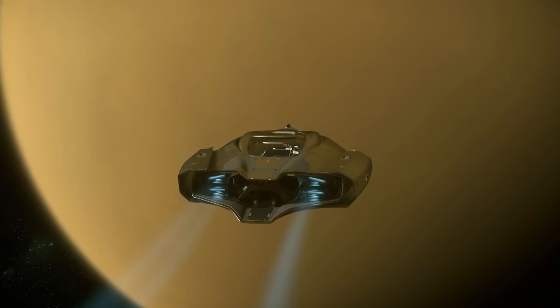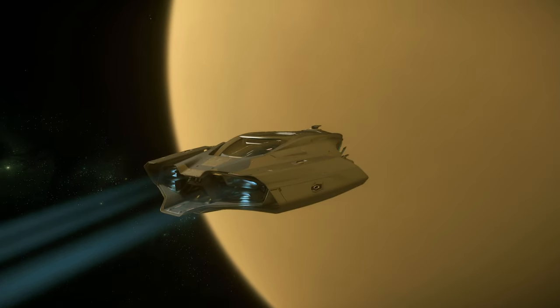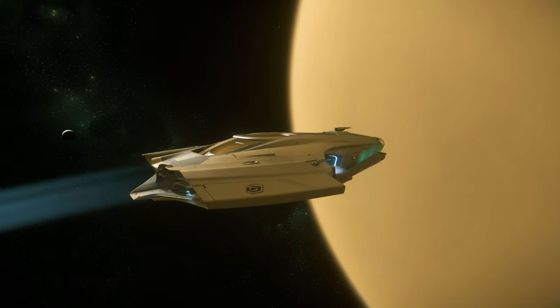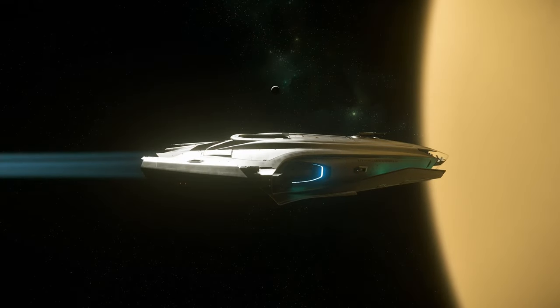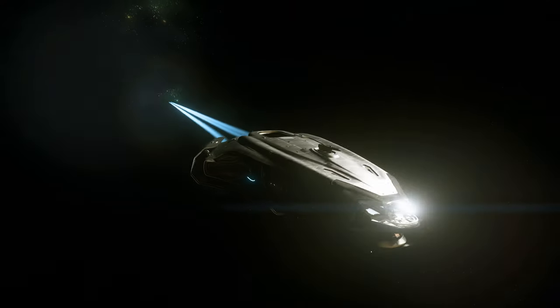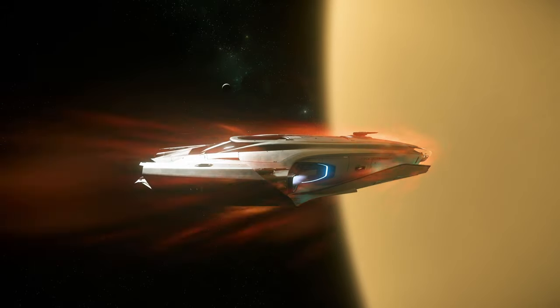First we'll have to fly off the moon and search for Orbital Marker 1. Orbital Markers are a great way to navigate moons and planets, and we'll use them in this series many times. Orbital Markers, or OMs as players call them, are your best friend when it comes to hard-to-reach locations.